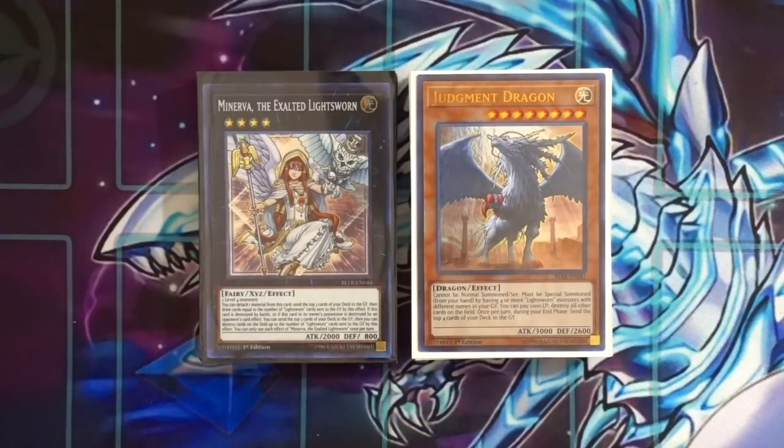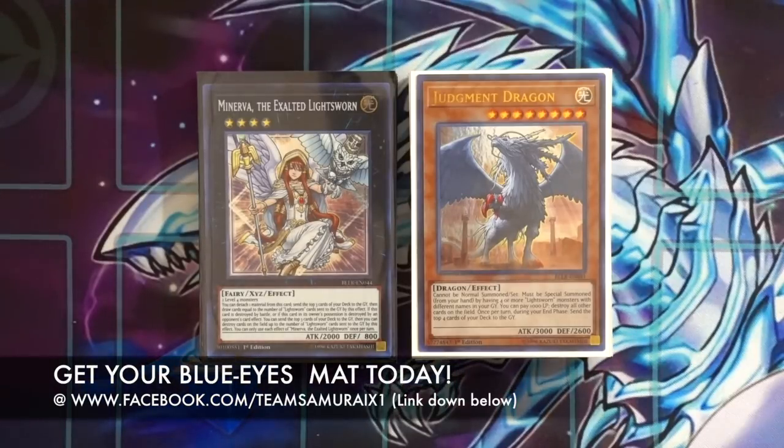This deck is just very versatile — you have access to Synchro Summoning, Link Summoning, and even XYZ Summoning as well, bringing out cards like Omega and Minerva. If you mill cards like Wolf and Felice, it's like Sack Sworns. Lightsworns is just a really fun deck to play overall.